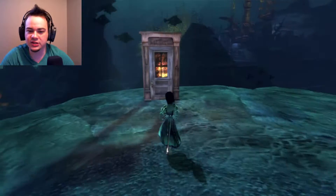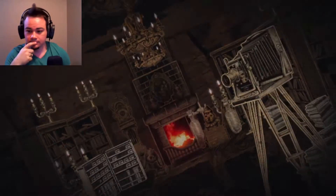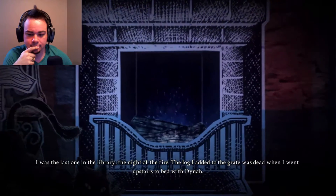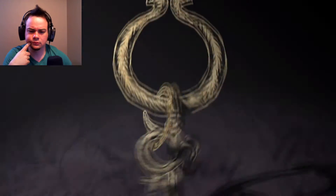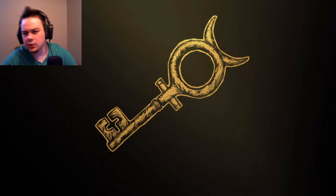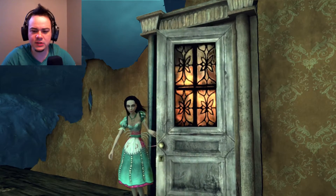Oh, there's a door — and the door is lit through the doorways. We know what happens when we go through lit doorways: we find out things about our past. I was the last one in the library the night of the fire. The log I added to the grate was dead when I went upstairs to bed with Dinah. If it wasn't, I may be responsible for my family's deaths. Another key! Another key to the story!